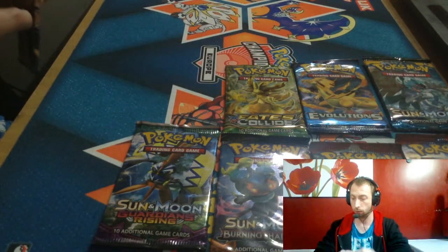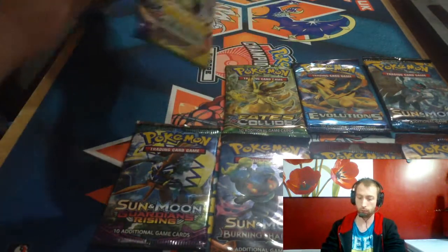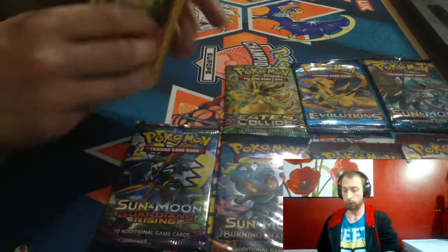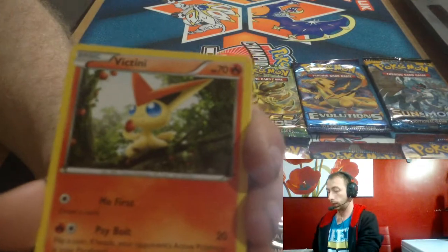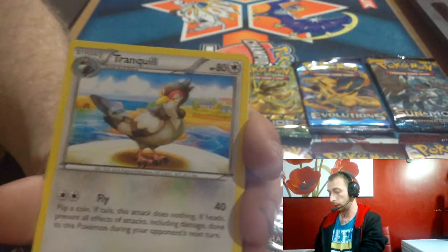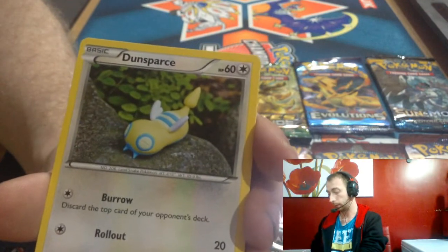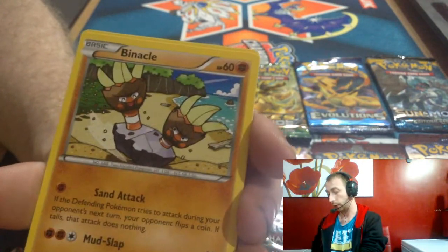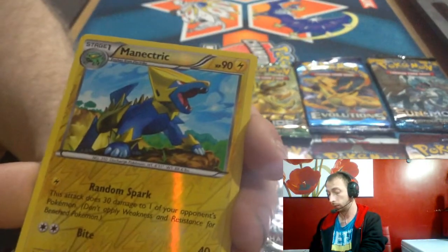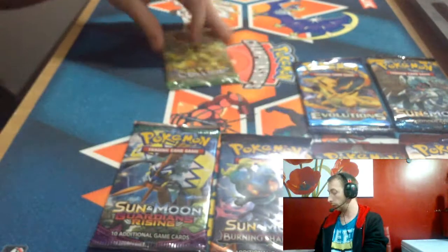One, two, three, four. Victini, Revive, Tranquil, Tropius, Voltorb, Dunsparce, Spiro, Vespiquen, Nincada, and a Manectric. Reverse artwork.